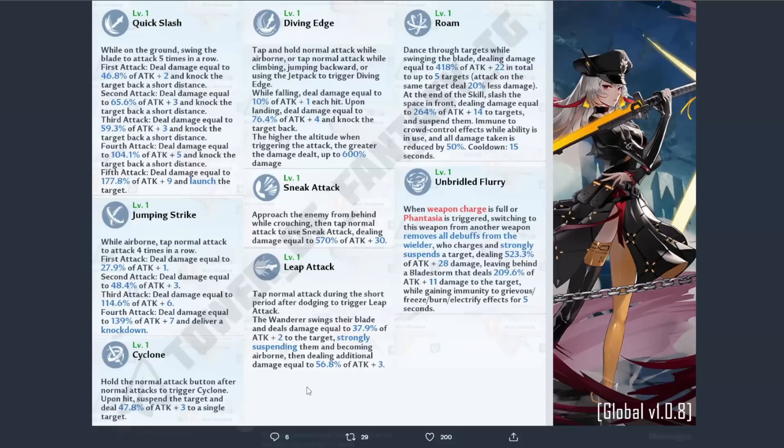Now we'll get into her skill ability — Dance through targets while swinging the blade, dealing damage equal to a certain percent of attack in total to up to five targets. Attacking the same target deals 20% less damage. At the end of the skill, slash the space in front, dealing damage equal to a certain percent of attack to the target and suspending them. Immune to crowd control effects while the ability is in use, and all damage taken is reduced by 50%. 15-second cooldown.